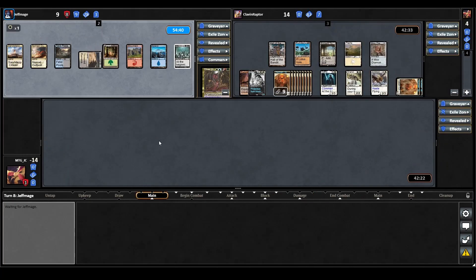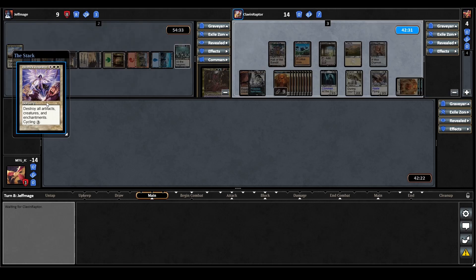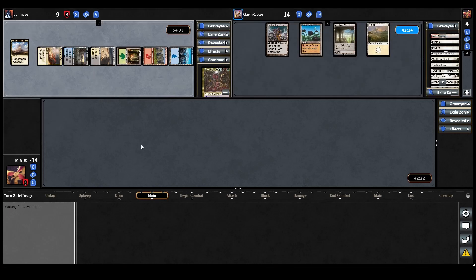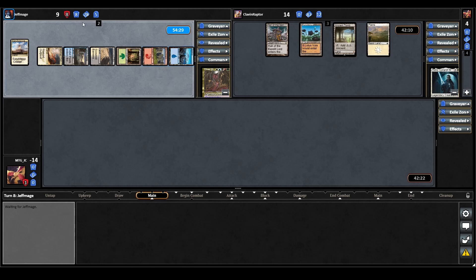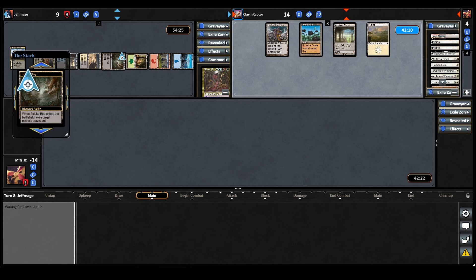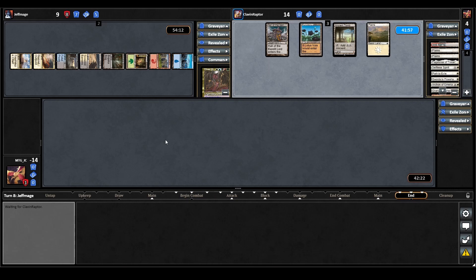Now on the Sliver Queen's turn, they cast Chroma's Vengeance — destroy all artifacts, creatures, and enchantments. So they did have the board wipe! They were just betting on us being taken out first, which was quite a smart — if risky — play, and it paid off. The Sliver Queen is now firmly in the driver's seat with a strong position to take the game, thanks to their raw card and land advantage. They also play Bojuka Bog for turn, exiling the Odrik player's graveyard.